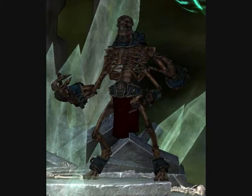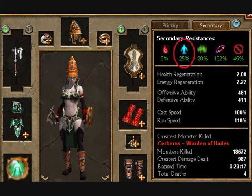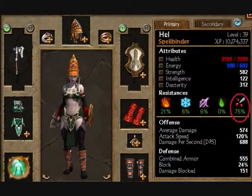And of course, there are resistances. The key resistance is Vitality — it's the default attack, which is a weird breath, and it does Vitality damage. Also, you might want to consider getting piercing resistance, because a lot of the attacks have to do with him using bones. They do piercing, like when bones come out of the ground or when he throws them.